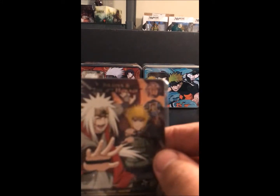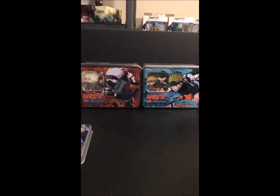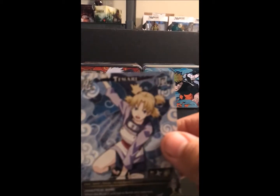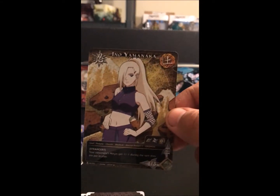So here's the Super Rare Promo — Jiraiya and the Fourth Hokage. And then these are the alternate image cards: we got Naruto Uzumaki, Tamari, and Ino Yamanaka.